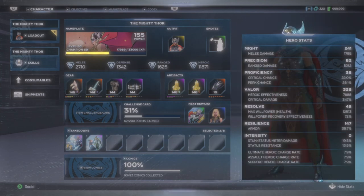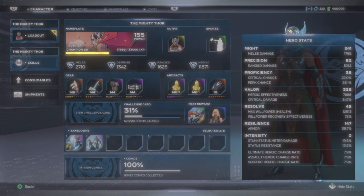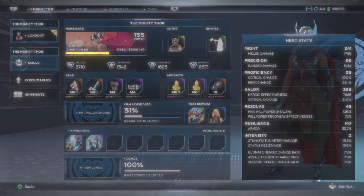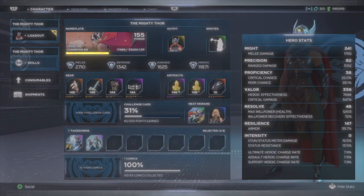Now for the gear — this is primarily a melee build, but I'd ideally like a higher range rating because even with a lower rating Jane can do pretty good damage with it. Stat-wise you're looking mainly for Might and Valor, with Valor being the priority. Having a lot of Valor will not only strengthen your abilities like God Blast, it makes your critical damage higher so that landing crits are a lot more devastating.